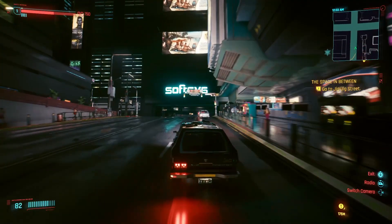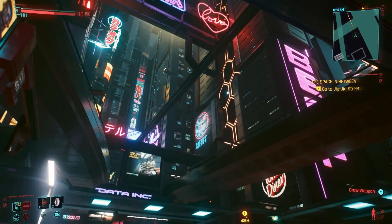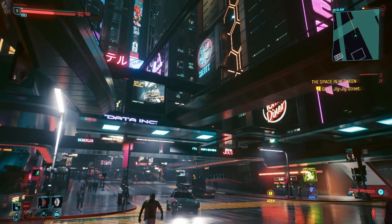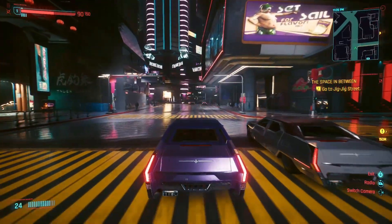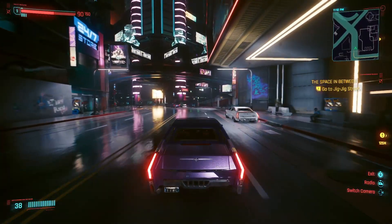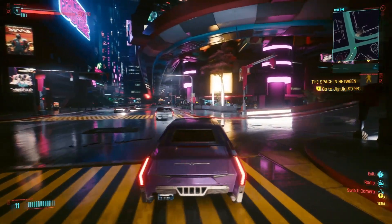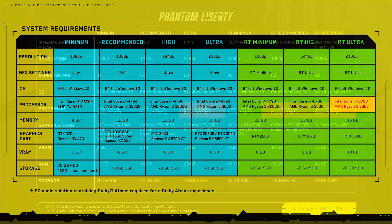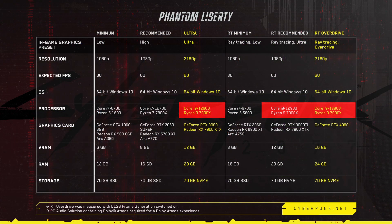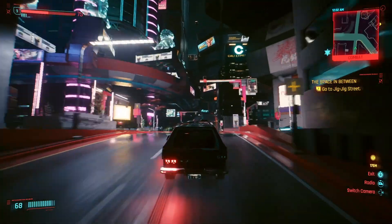Going right to the high end for ray tracing ultra, we start seeing cards like the RTX 4080 being mentioned, which makes sense — the engine is pushing the latest ray tracing tech paired with the latest DLSS tech. It's the kind of game that pushes even the most modern high-end hardware to the limit. But what stumps me is this new emphasis on CPU that we never saw before. With the old system requirements, even for ray tracing ultra, they recommended a Ryzen 5 3600 or an i7-6700. Now we're seeing 12900s and 7900Xs being thrown around. Is this foreshadowing a massively CPU-heavy expansion, and if so, what's changed?